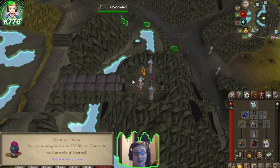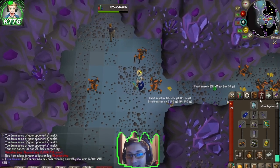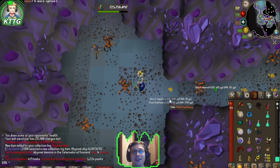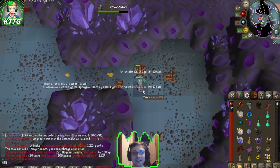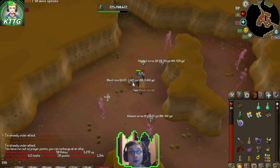228 Abyssal Demons in the Catacombs of Kourend - let's see if we can finally get our whip. We finally get the Abyssal Whip! I need to see how many kills that took - we finally got our first Abyssal Whip at 1,122 Abyssal Demons. We will definitely take that log slot. Another task complete, back to Konar. 50 Ankou in the Stronghold Slayer Dungeon - another one bites the dust.